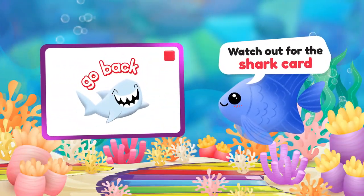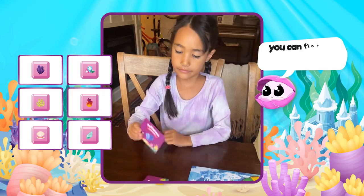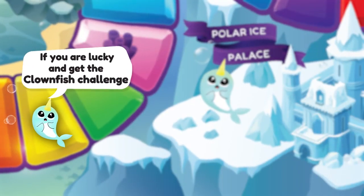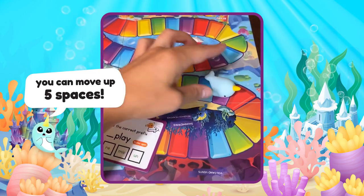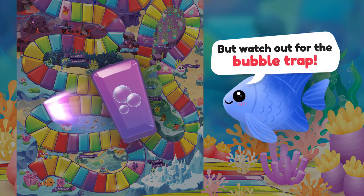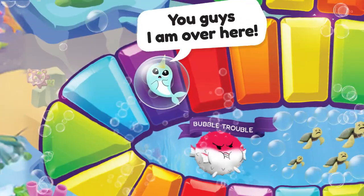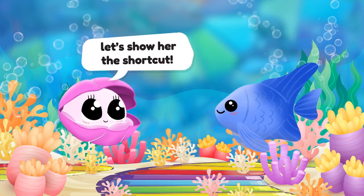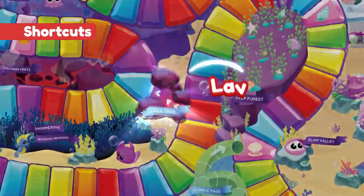Watch out for the shark card — you will have to move back, Sadeem. If you get a pink gem card, you can find the matching gem on the board. If you are lucky and get the clawfish challenge, you can move up five spaces. But watch out for the bubble traps! Bubbles of blowfish can trap you in his bubbles. Let's show her the shortcut — come with us through the two shortcuts: Bubble Pass and Lava Trail.